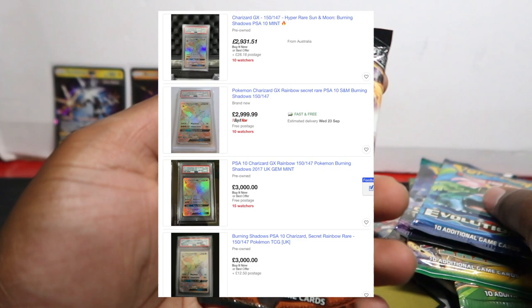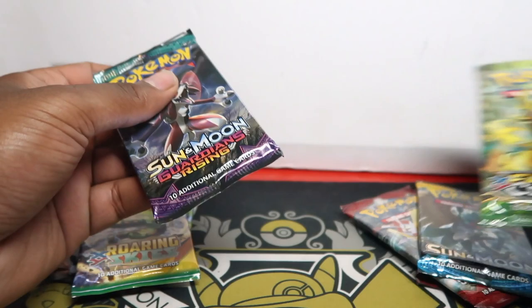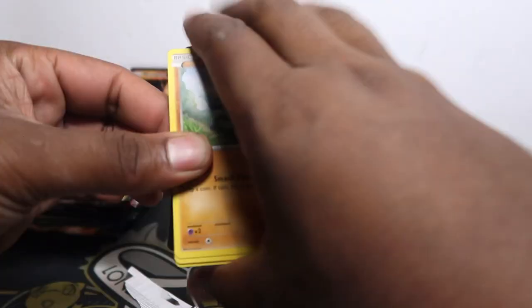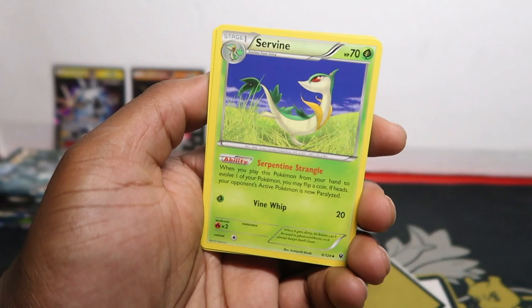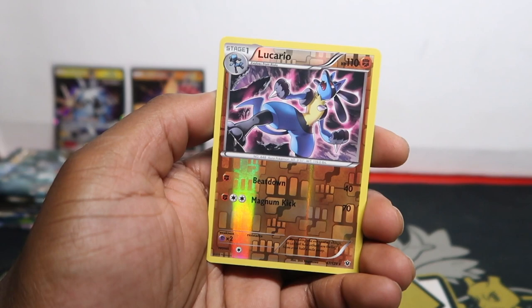Let's do Burning Shadows last and open Roaring Skies, Sun and Moon, Guardians Rising, and Crimson Invasion first. There is an Umbreon in Crimson Invasion which is not bad. Starting with XY Fates Collide - all we got was a green code. There's three from the back, we might get a break card in the reverse slot. We got Shauna, Riolu, Bronzor, Carbink, Fennekin, Lucario reverse - I love Lucario but not feeling that artwork - and Bronzor. Green code means nothing.